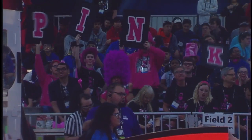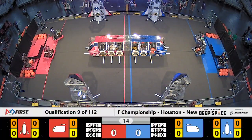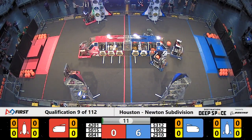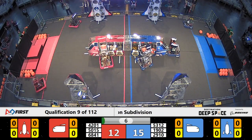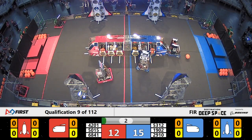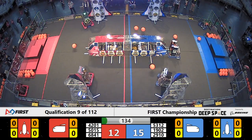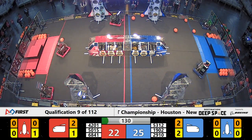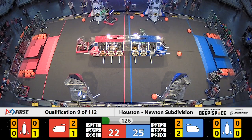Drivers behind the blinds, three, two, one, go. Off we go as another sandstorm obscures the vision here on Planet Primus. All six machines moving in the sandstorm period. Blue Alliance placing some of those objects down onto their cargo ship. One piece of cargo covered up by a hatch panel. Red Alliance doing a nice job as well in the sandstorm.